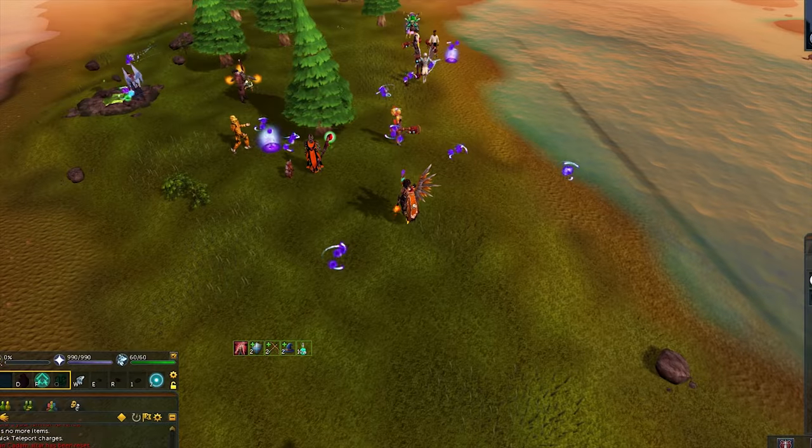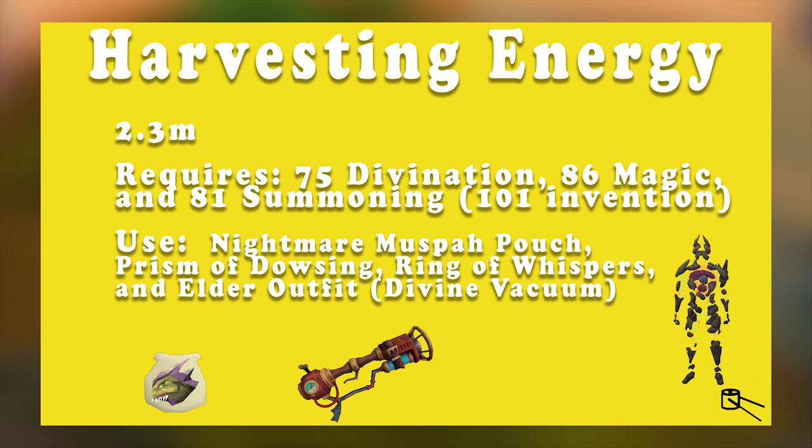Tenth on the list is Harvesting Energy, and this has a calculated profit of around 2.3 mil an hour. There are various requirements to do this method. To make the most profit, you should have 75 Divination, 86 Magic, and 81 Summoning. You can additionally do a slightly different method if you have 101 Invention.